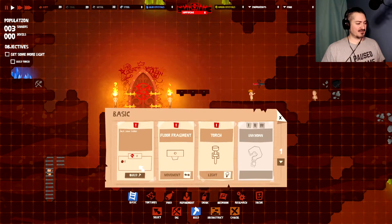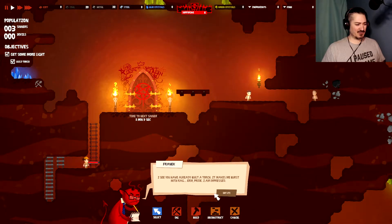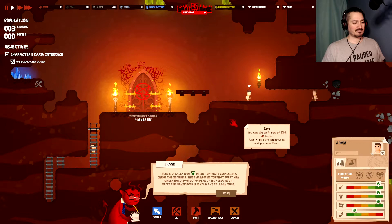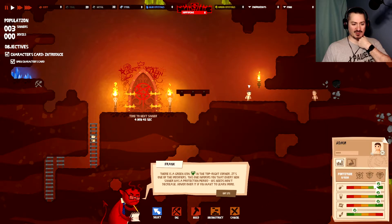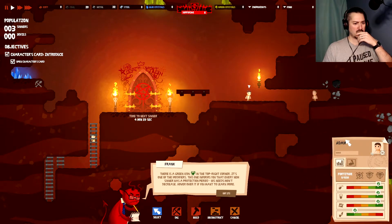Build some ladders. I don't have enough resources. You've already built a torch — it makes me burst with pride. Time to learn about the character card. Open it — see more details by left clicking on any of the sinners. It's a green icon in the top right corner — one of the modifiers. This informs you that every new sinner has a protection period; needs won't decrease.